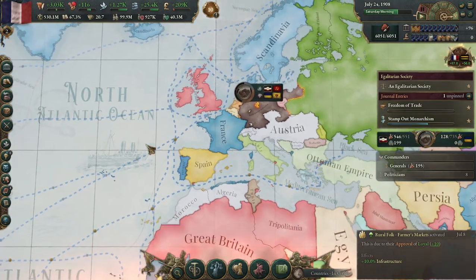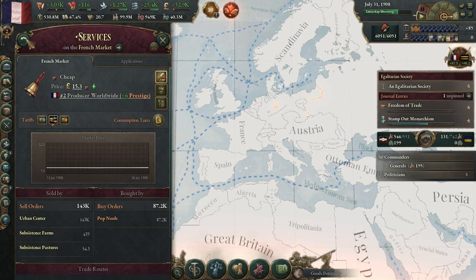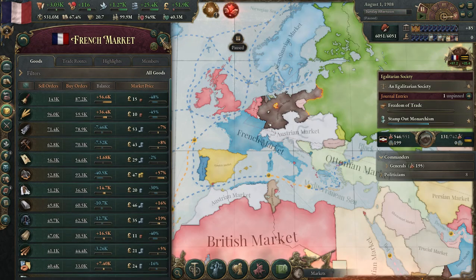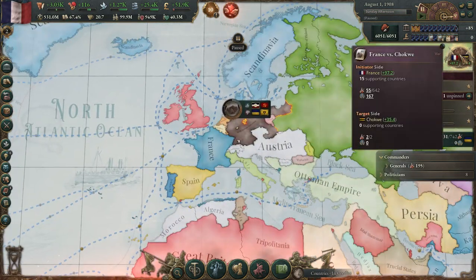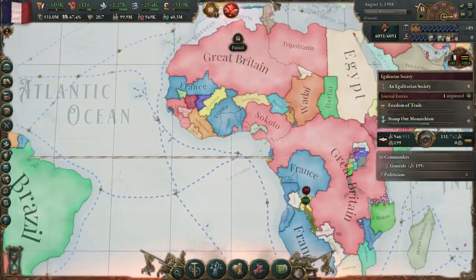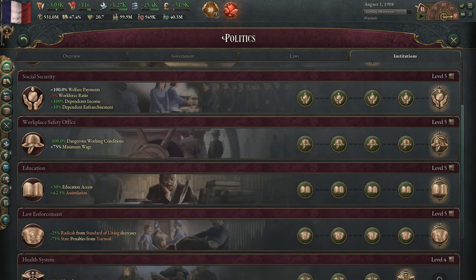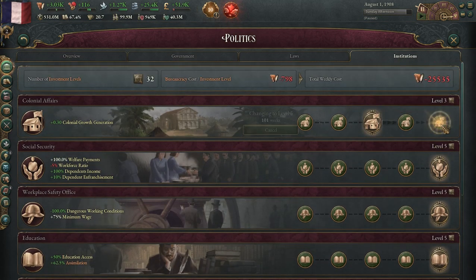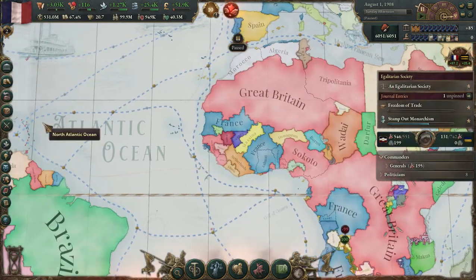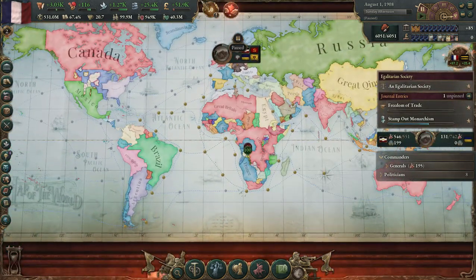We do have plenty of buildings building. Our market — what are we struggling with? We are currently in a conflict with the natives down here, which we are taking care of fairly easily. Let's go ahead and just push our colonial institution up enough that will help us colonize the rest of this pretty quickly.